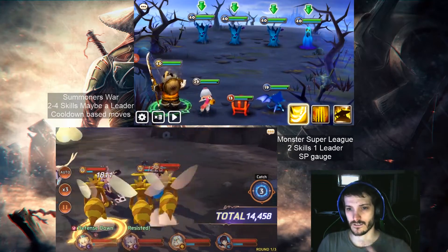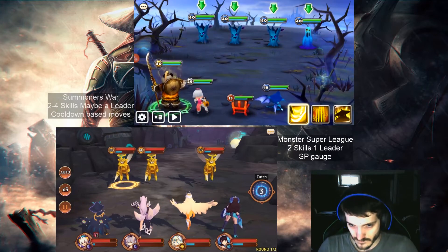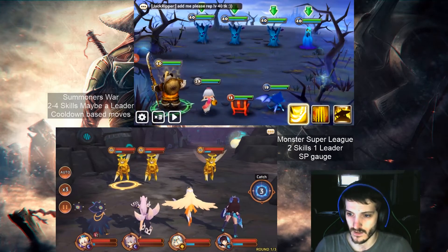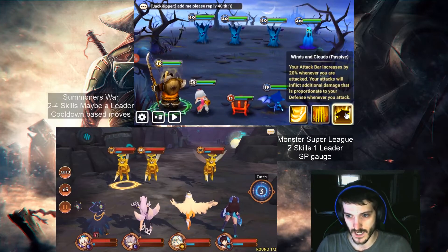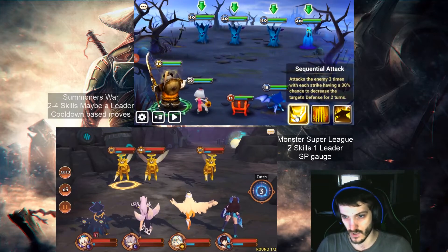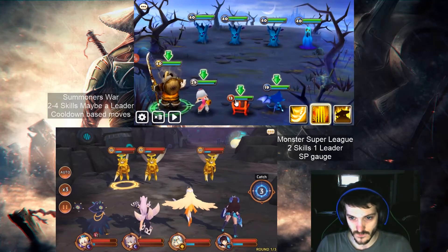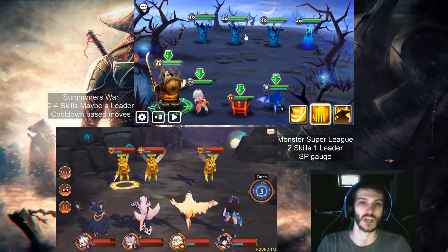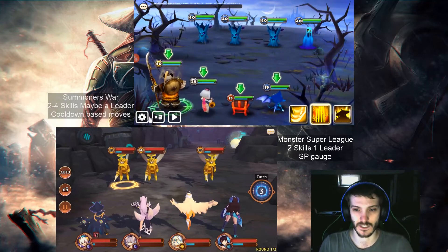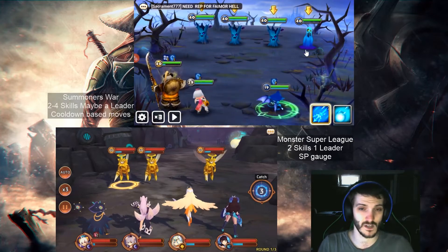Up on top here we've got Summoner's War. The green circle shows we have the Panda Warrior and it is currently his turn. He's got his passive going on all the time. I could cast Calm Mind on me and my allies or use sequential attack on the enemy. I'm gonna do Calm Mind. Now underneath all of the monsters' health bars is a blue gauge — not the SP gauge. It's similar but different; that is actually their attack speed. The gauge empties, and the enemy got to go before my next ally just because it had a faster speed.